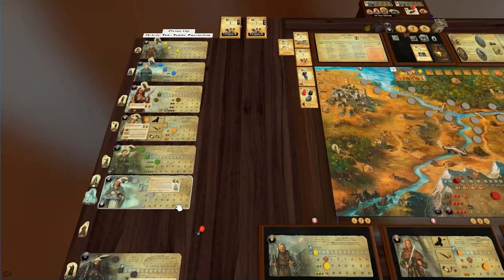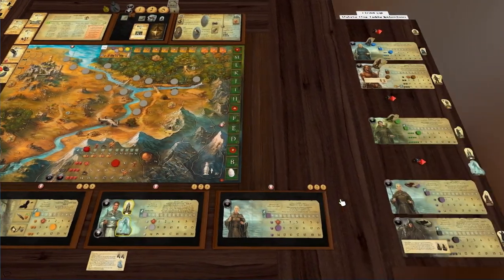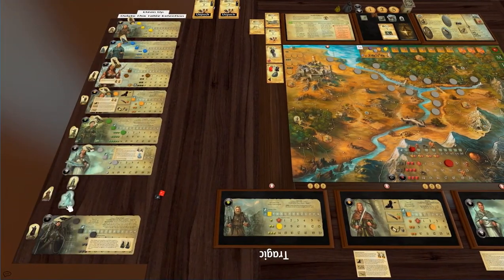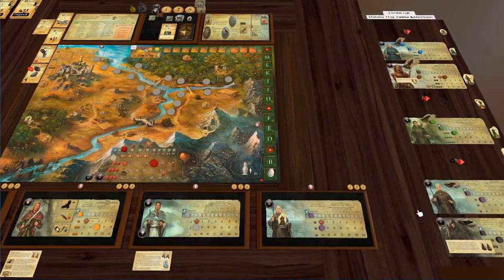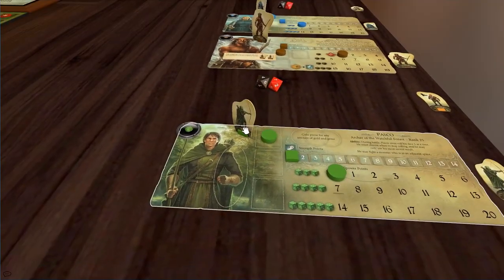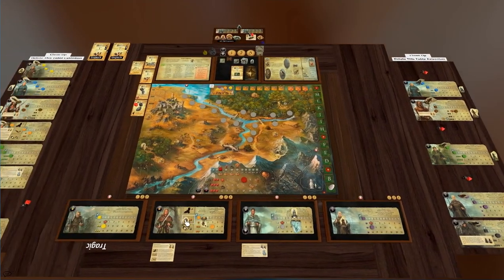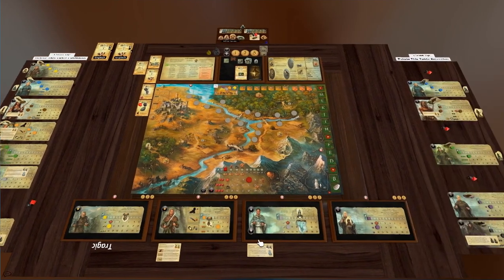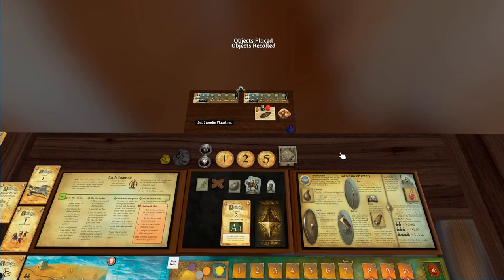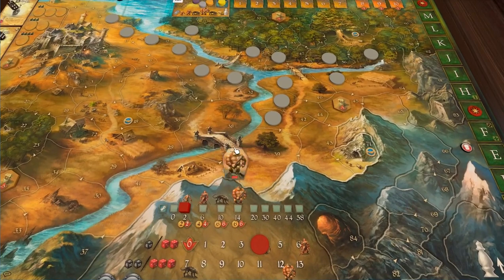I'm going to be playing with the flat tokens. I much prefer the flat tokens — you've got your choice of whatever tokens you want to use. I've built the game with standies as well, but I find the flat ones easy to use. So I'll click 'set flat figurines' so all the monsters are flat as well.